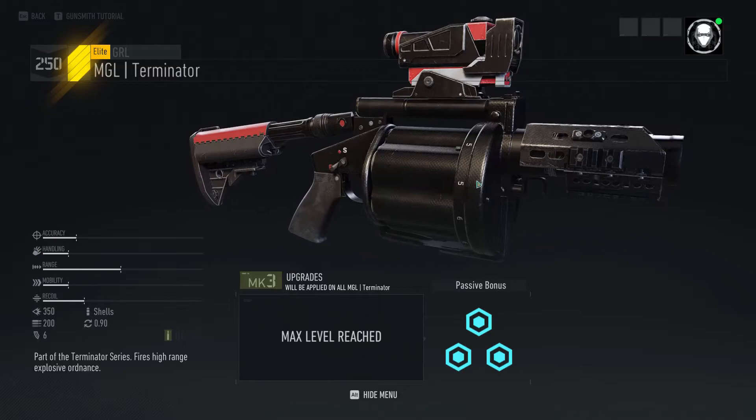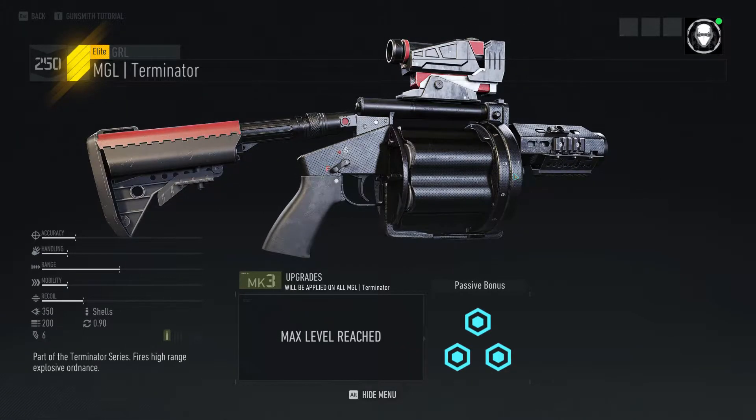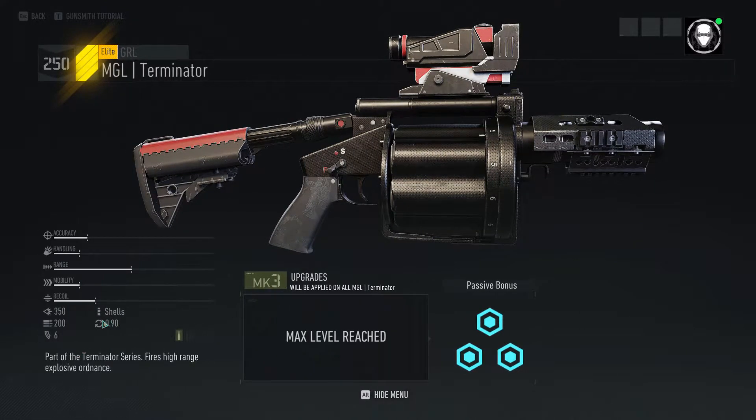The MGL will have 6 grenades and then 20 extra to fire. So basically you can just keep firing a bunch of grenades, which is pretty interesting. It's shells, but it seems to be like a different ammo type. Let's get on with how effective this weapon actually is in combat.